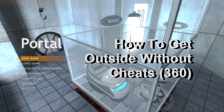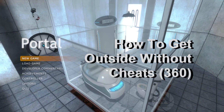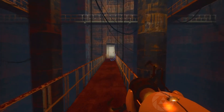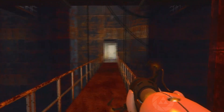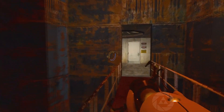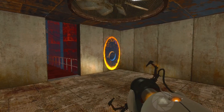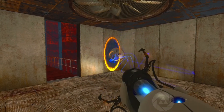Hey, what's up everybody? This is Michael and today we are back in Portal showing you how to get outside without cheats. I'm doing this on the Xbox 360 again, so there's no no-clip rubbish here, and I didn't type in any cheats. You go to the same room where I showed you where to go with that cake video.